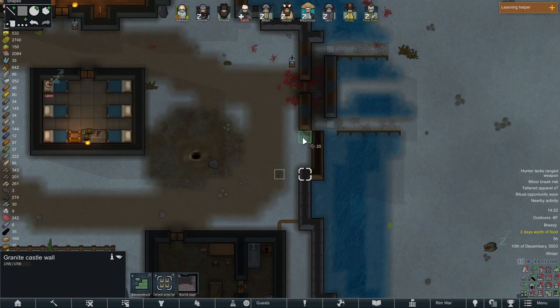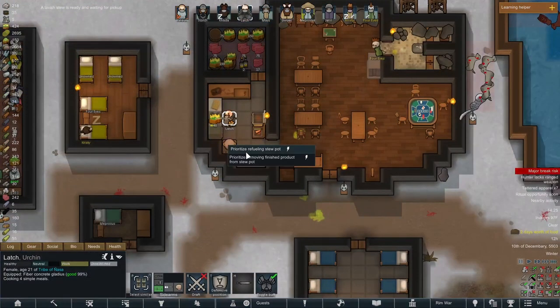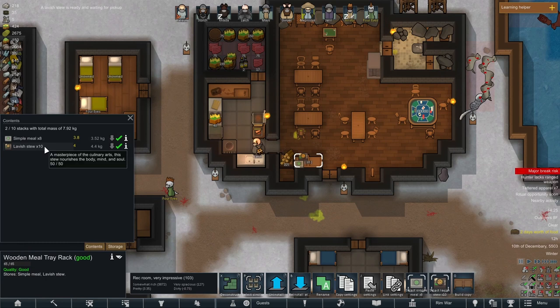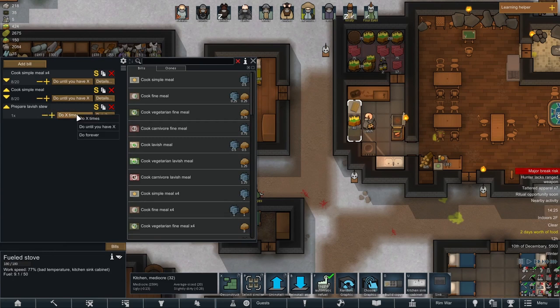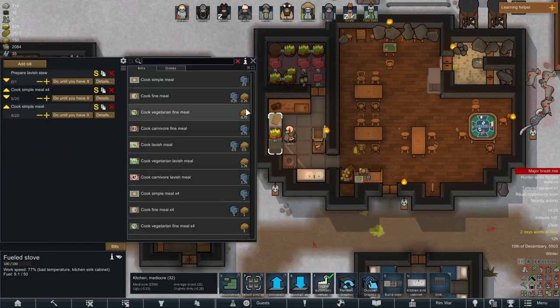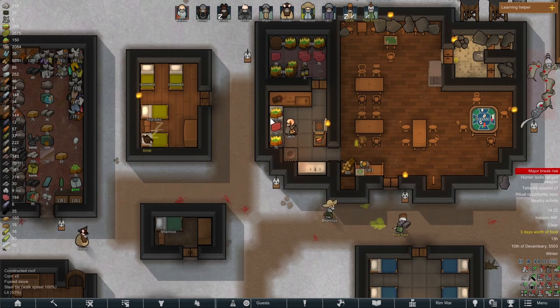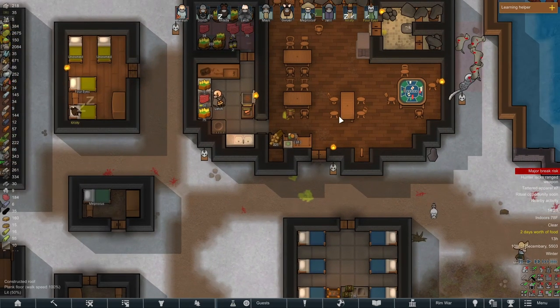Speaking of which, now that we have more granite, let's go ahead and do a bit more work on the castle wall to make it a little bit more durable. And there we go — our first ten lavish stews, which will keep our people happy when they eat them. Let's make another one — we got a lot of meat. Let's just do until we have one in stock, because the soup itself rots in four days and this takes three days to make. That's a pretty good time frame — and the soup shall always take priority over whatever else you are cooking.